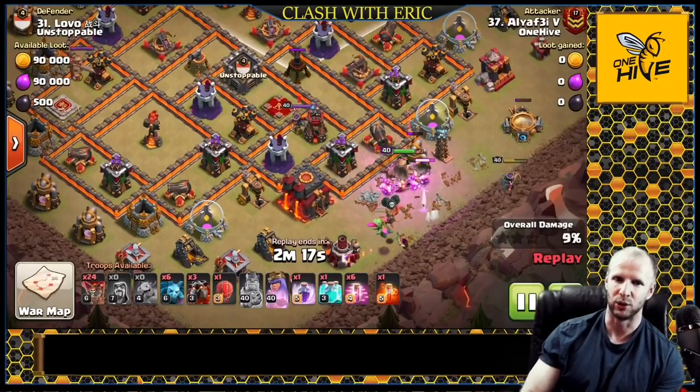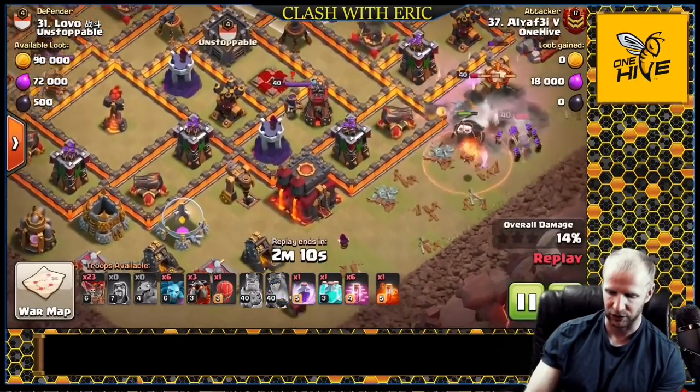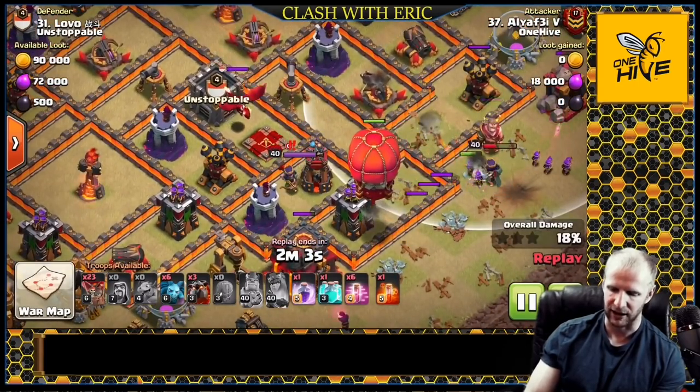If you don't need to create that pathing and the pathing is already there, then you can have the heroes go in afterwards and take out wizard towers. Wizard towers are the biggest threat to the electron because you're not going to have a lot of spell support after the electron goes through. In this case those heroes are going to take out a lot of those defenses and then they'll die out.